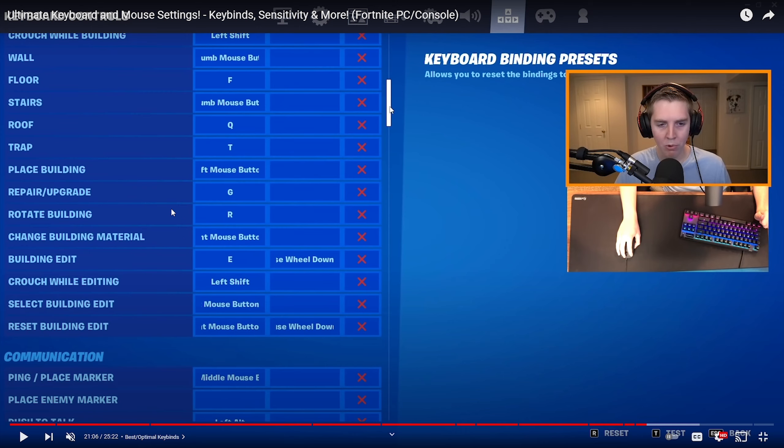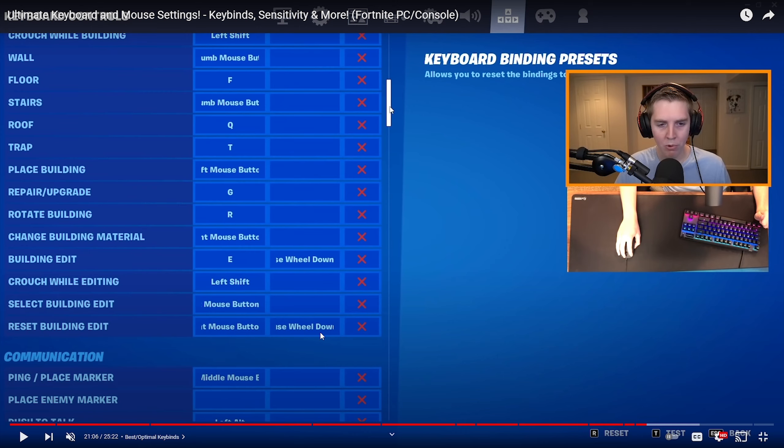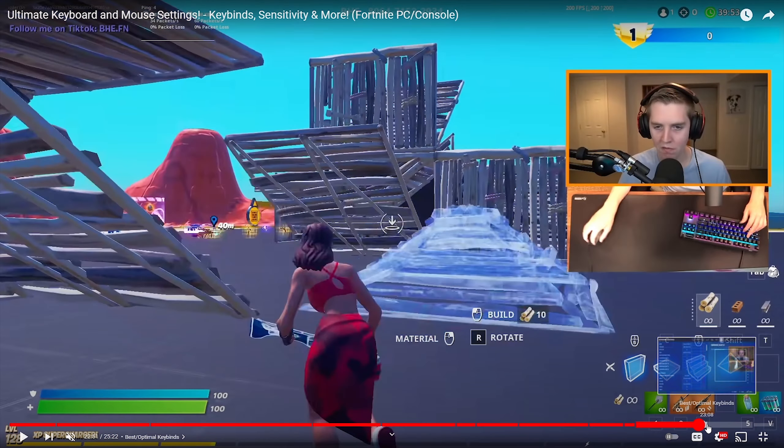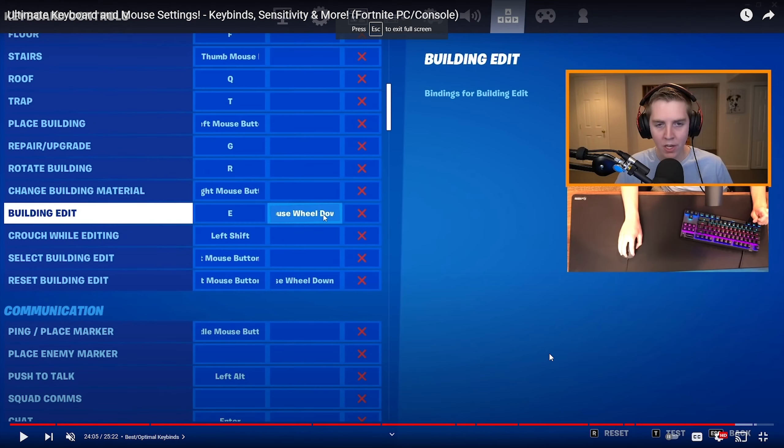As you can see, his floor is F, his roof is Q, and his wall is the thumb mouse button — which is great if your mouse has that. He also utilizes something called scroll wheel reset, which is really useful. There are probably tutorials out there for that — comment below if you want me to make one. He also uses E for edit. Overall he explains why these are optimal and notes that pros like Noah use similar binds.